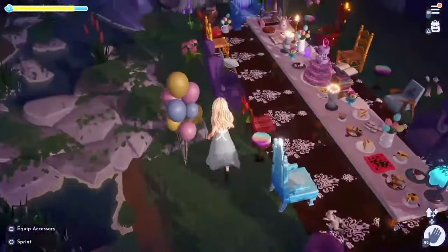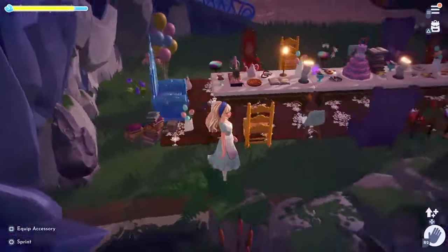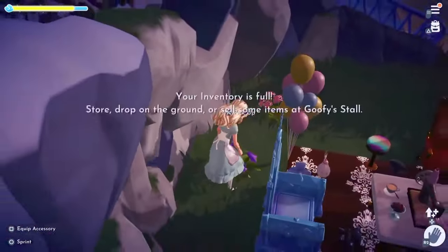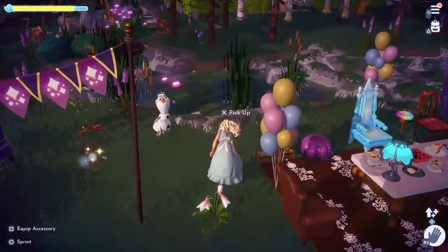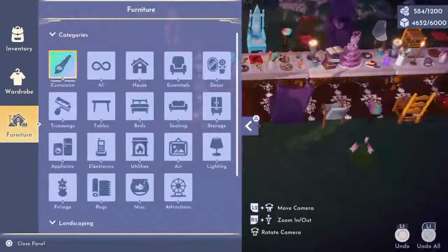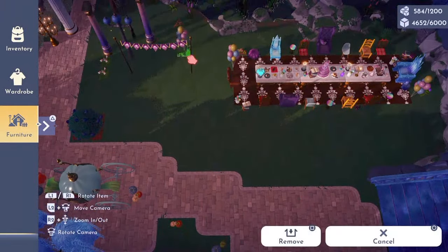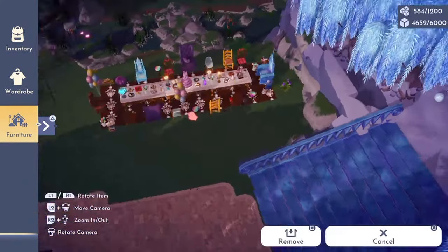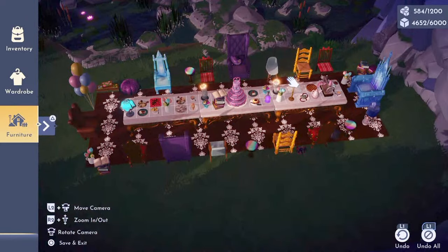I'm going to start by just getting rid of stuff and starting from scratch, but using some of the items we still have in the build. I'm going to start by removing a lot of the florals in the area and then getting rid of a lot of these chairs, because now we have a lot of new furniture items in the game. I want to update the food on the table as well as the chairs and furniture around our tea party.